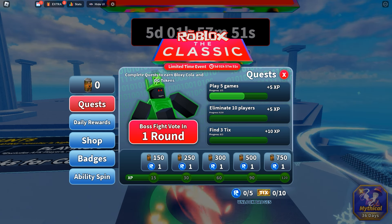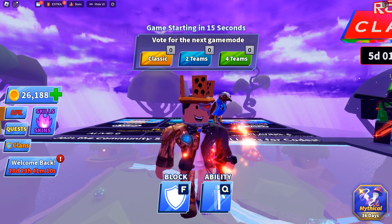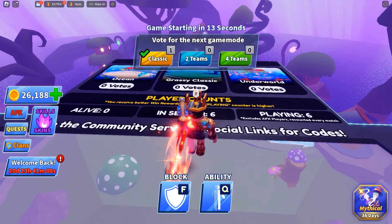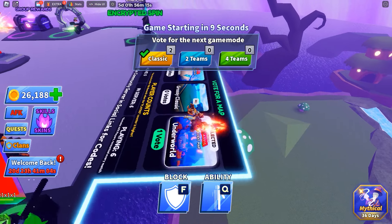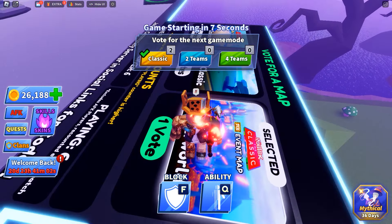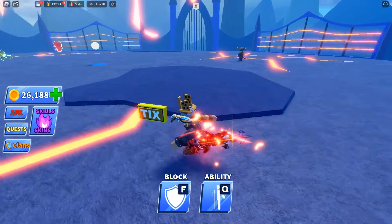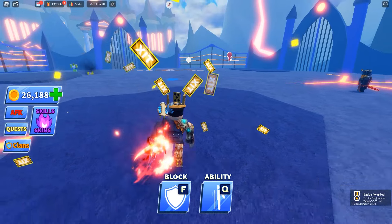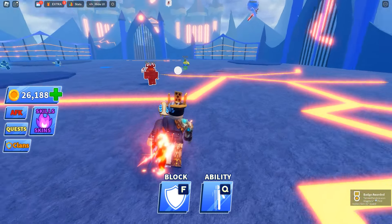The 10 ticks that are in this game are located in different maps. You'll know which map it's in because when you look at the voting selection, it shows right there — Roblox Classic ticks available. There are 10 different maps, each one having one tick. Once you collect the one from that map, you won't be able to get any more, so that means you will have to play this game for quite some time to get the ticks in each and every single map.